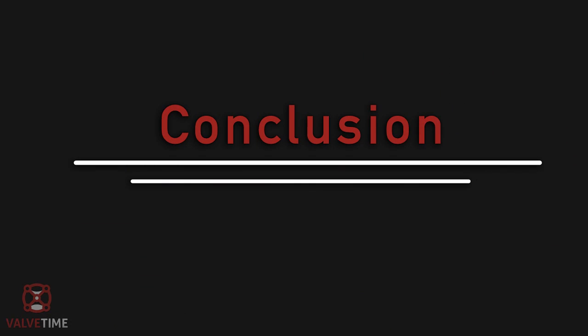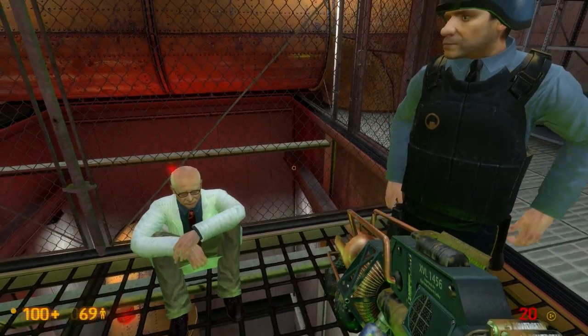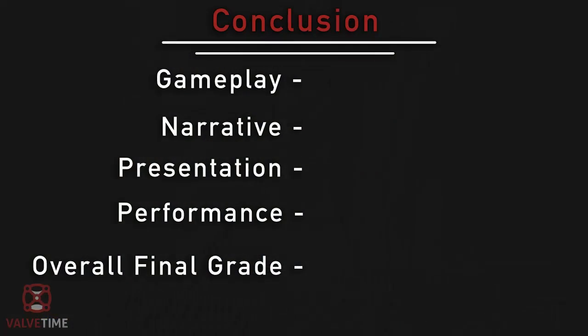Conclusion. As we said earlier, our scores here are based off of our impressions of Black Mesa as an example of exactly what it should be — a recreation of Half-Life 1. Now, the scores: for gameplay, we gave it a B-; narration gets a C+, mainly due to the poor voiceover direction; presentation gets a C+; while performance got a B+. Overall, we think a B- is fair.